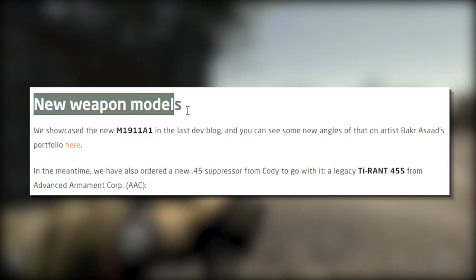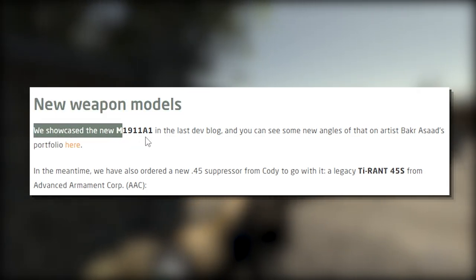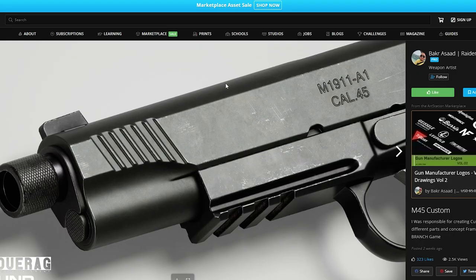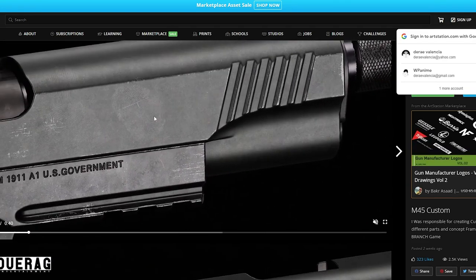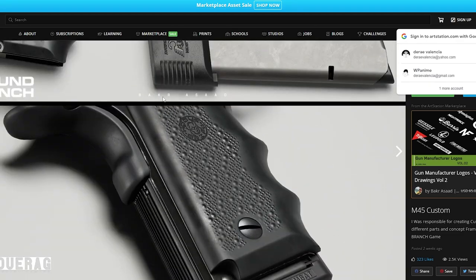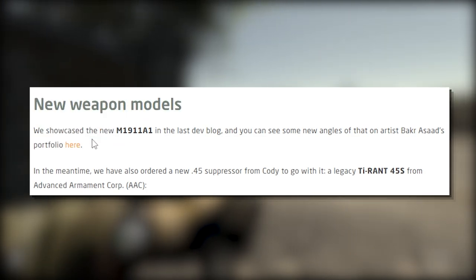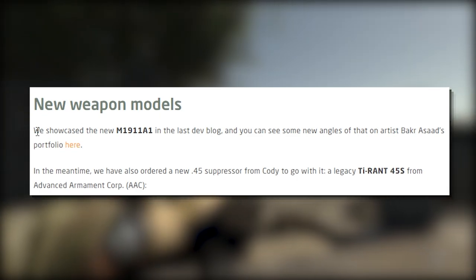New weapon models: they showcased the new M1911A1 in the last dev blog and you can now see new angles of artist Bakar Assad's portfolio. I'm such a fan of the 1911. There's also a video showcasing it - incredibly detailed, you'd almost want to hang it on a wall. In the meantime they have also ordered a new .45 suppressor to go with it - a Legacy Tyrant 45S from Advanced Armament Corp (AAC). Very gorgeous looking.